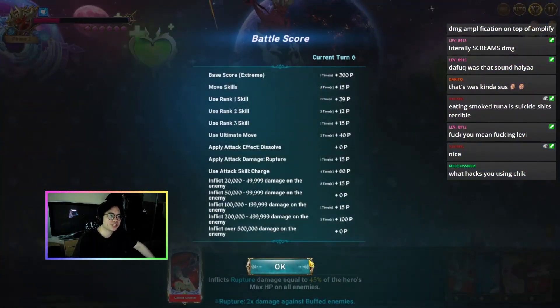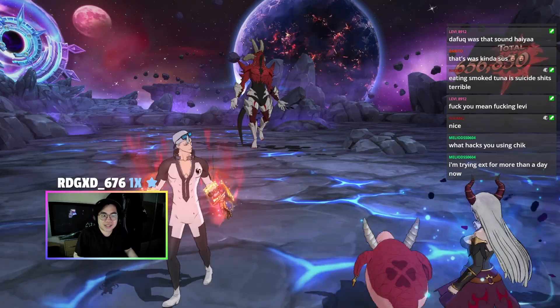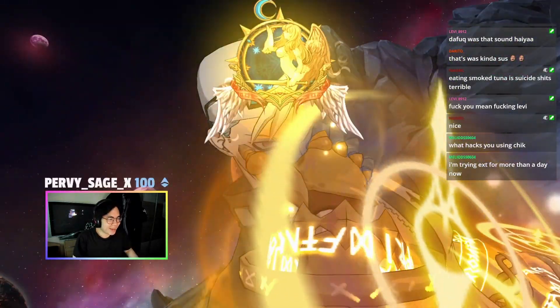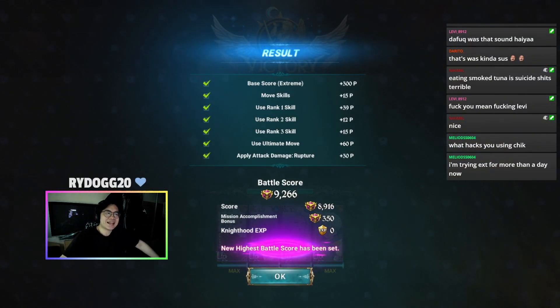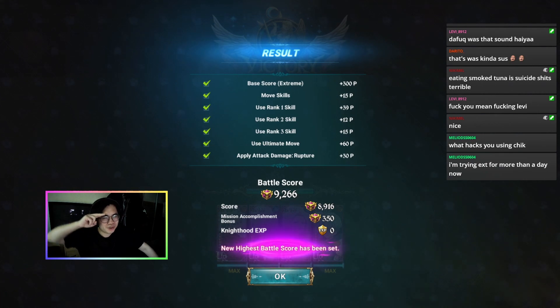20k damage mark, 200k damage mark — and this is a turn six finisher. Einek Extreme, this is how you just play the game. The score should be better because I didn't have the 200k damage mark last time, and this is how you can score 9266 in a not perfect run. I really hope it was helpful, you enjoyed watching this — thank you so much for tuning in and peace out for now.